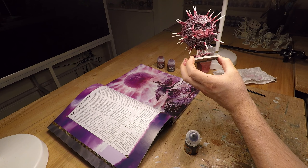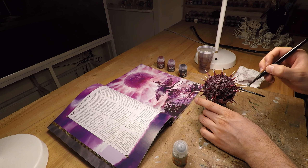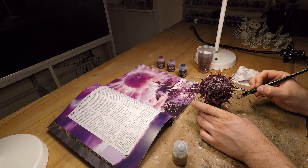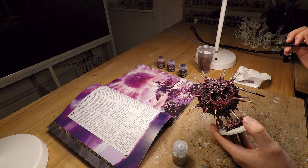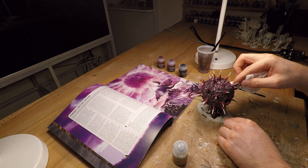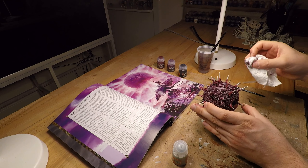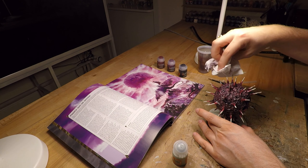It looks like a puffer fish. We're just going to put some Apothecary White on the tips of these things. It looks more grey than white to my eye, but it might be better when it dries. Oh my god, that's terrible — that's when you know you've goofed. I'm just going to take most of this white off; that's not optimal.